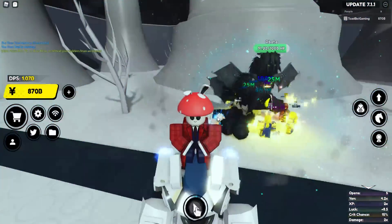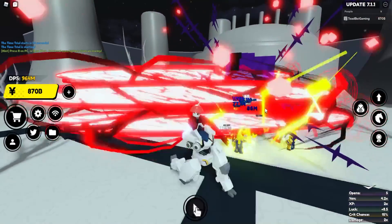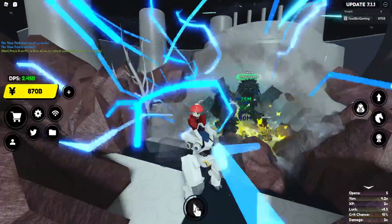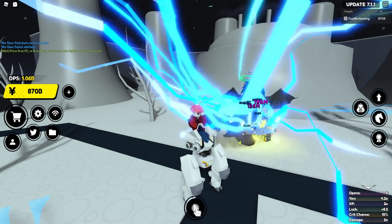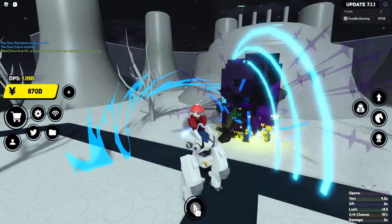Look at Killua there — sheesh! Look at his damage, and then my whole team. I can shred this hundred billion boss so fast. I have the best team in the game. What do you guys have for your characters? I'm quite interested. Also, if you haven't used any of the other codes, use code 'thanks150k' — that's another super strong op code you guys can use.